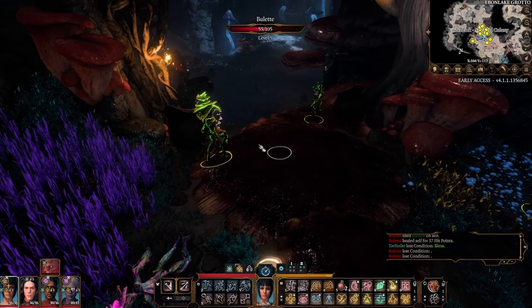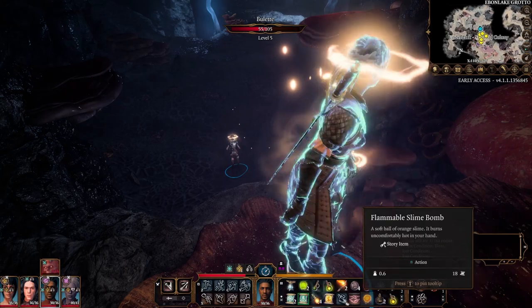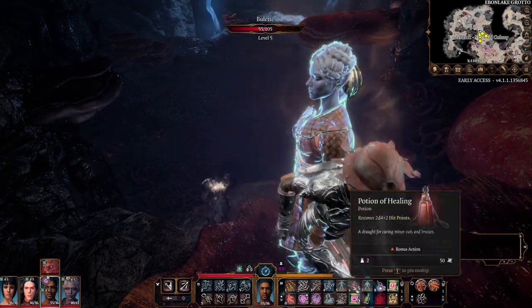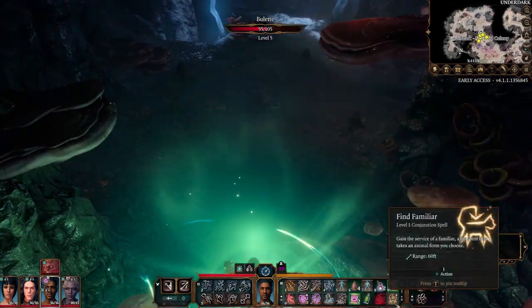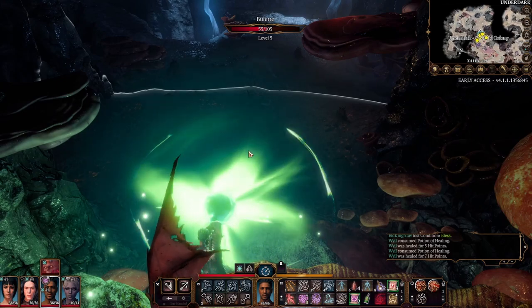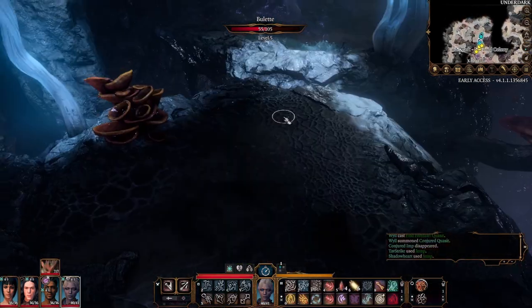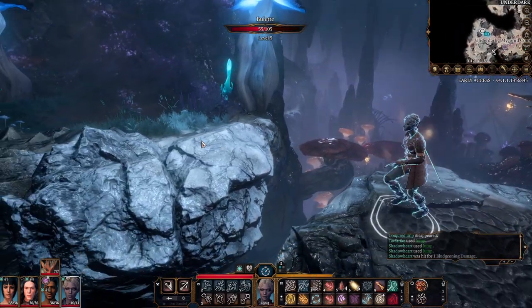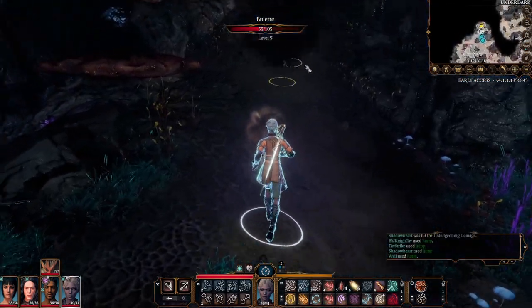Head towards the South Exit. You can heal up — we'll get to max. Then get the Quasit out and let's get going again. So if you head up the South Exit from the Myconid Colony and you come across this small gap which everyone can jump across — no problem — we'll find the Bulette comes along again.